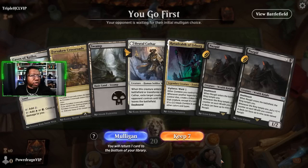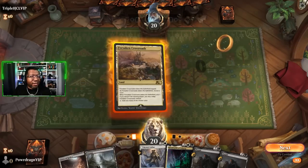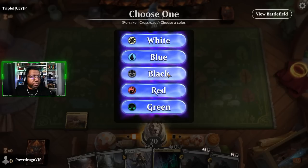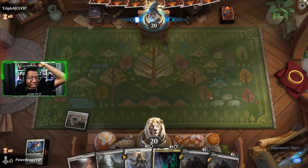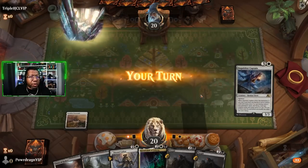We go first - we'll keep it. This is probably going to be slow but worth the gamble. If I have to choose nine different art, that is so bad - they should just give me the nine arts. We'll make this black, this one white. Oh man, we are playing against Triple H CL VIP, so I might get body slammed here.